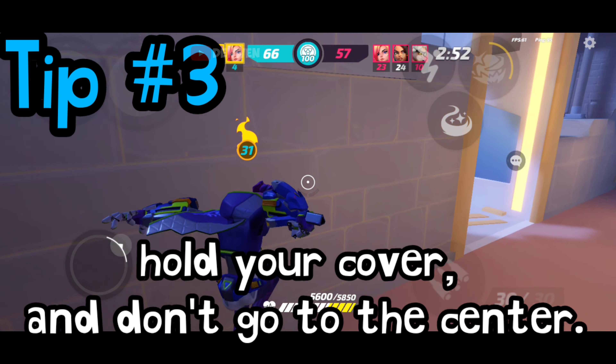Tip 4: Bait your enemy. If you have 30 plus coins, the opponents are coming for you, so always bait them near your spawn. You know what we're doing near our spawn — use tips 2 and 3: take the coins, rush to cover, play passive again, and beat them back to your spawn.